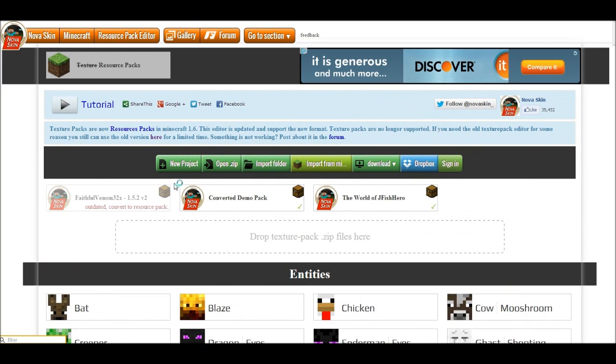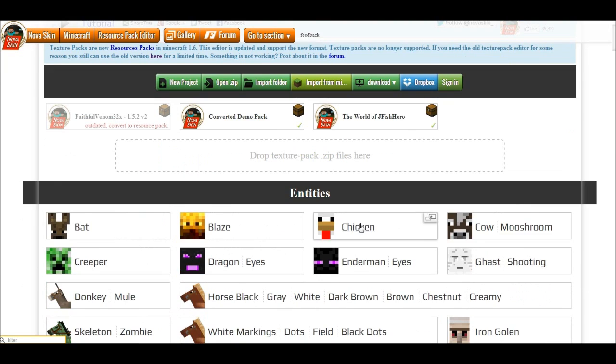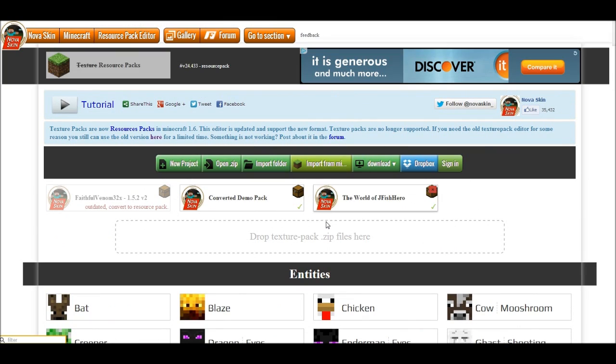We also changed texture packs to resource packs. As you can see here, the resource pack editor — it's all resource packs now. In NovaSkin you can go back to your old version, but you don't really need to because it moves your files with you.